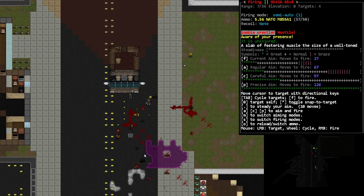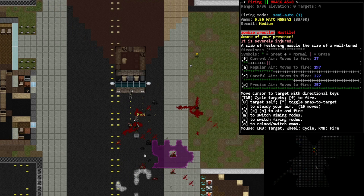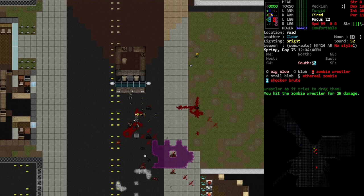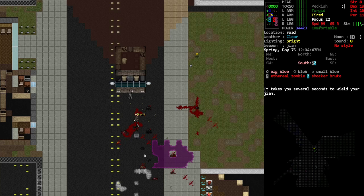Yep, I got you in my sights there buddy. You gotta know how your NPC companions are gonna move and how they're gonna target their enemies, and which enemies to prioritize yourself — like which ones are gonna do a lot of damage to you or them. I need to move a little bit. Hopefully he kills the wrestler before he gets punched — it's pretty hurt. There we go, I thought that would do the trick. Okay cool — let's drop the gun for now.